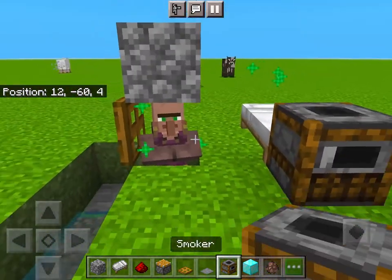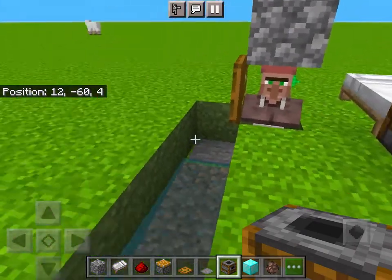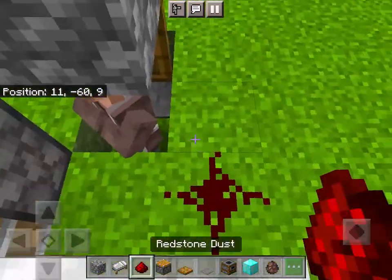If you spawned a villager, place a bed then a job block. Finally, put a piston next to the job block, and hook it up to the pressure plate with redstone.